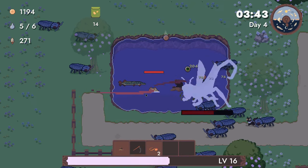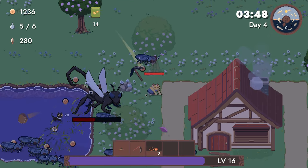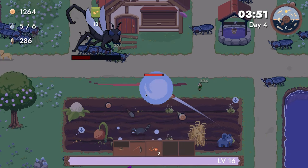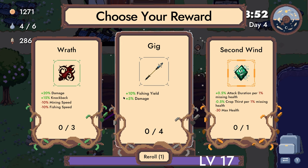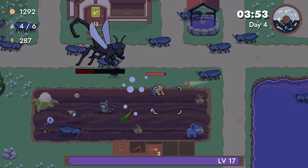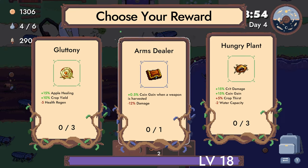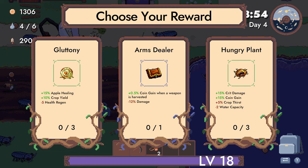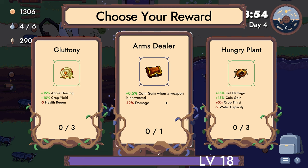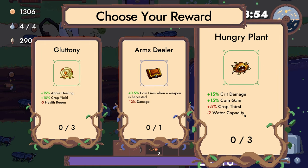I think the thing I like the most about this game so far is the amount of choices you get per run — it's just astounding, and the change it has on your run. Fishing yield and damage is just an easy W there. Those are a reroll, I think. Coin gain when a weapon is harvested — no. Oh, crit damage and coin gain is fine.